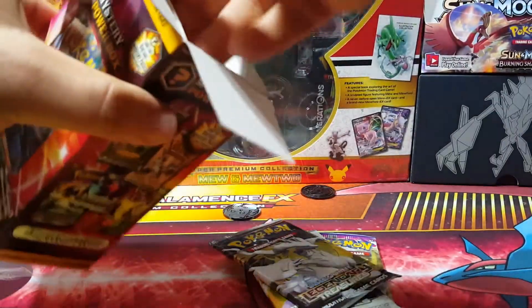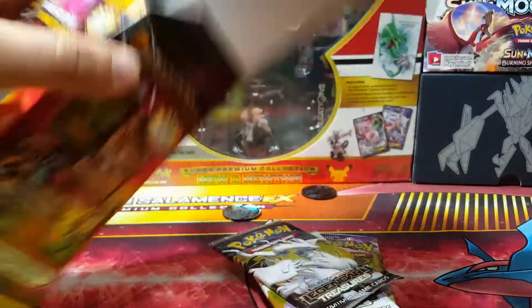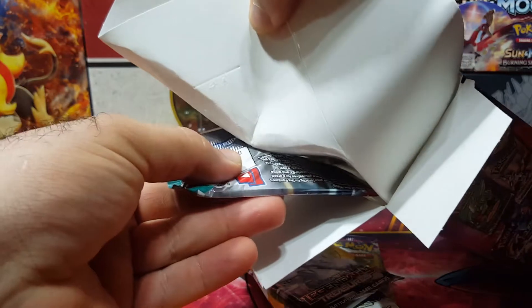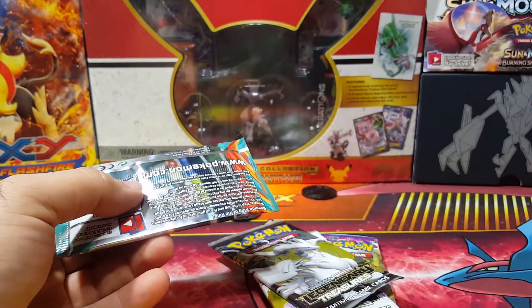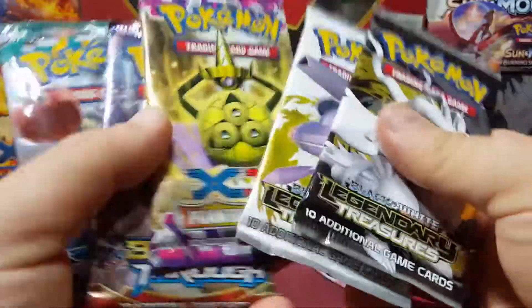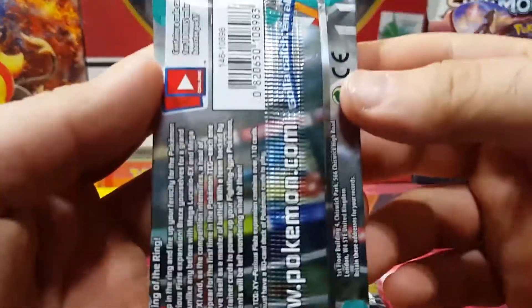I almost forgot about the one in the front — there it is. The glue almost just opens the packs for you, it's genius. We might as well just do that to open packs from now on. That's cool — I didn't score a vintage but Legendary Treasures is still awesome.